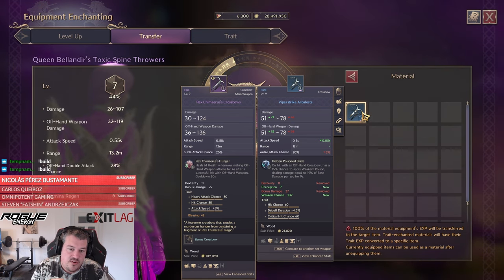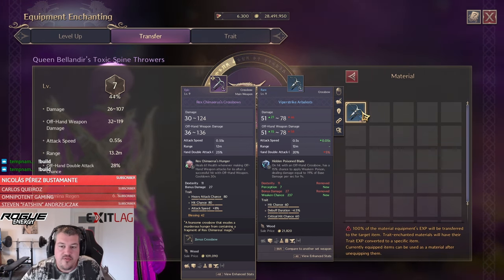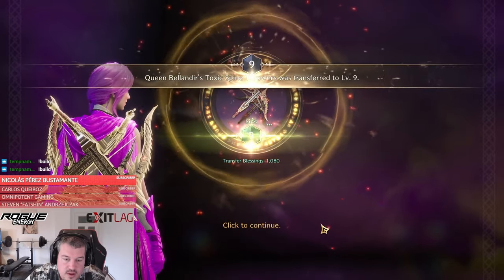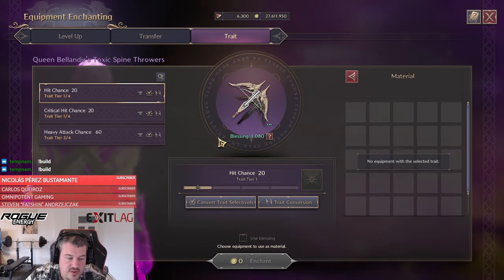I do not want to put my Rex Shimmerer's bow into my Queen Bellendere — I want to keep both in case there are patches or anything ongoing. I just want to have both. Getting a ball ready like this you can do with free resources and it takes almost no time. Now we are at nine — let's go!